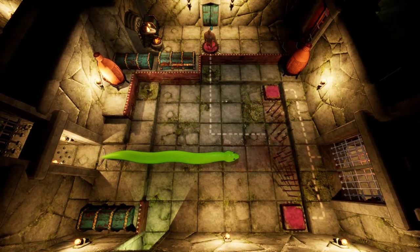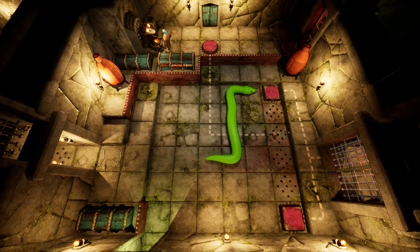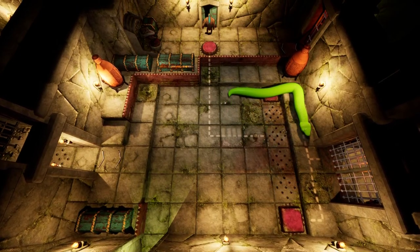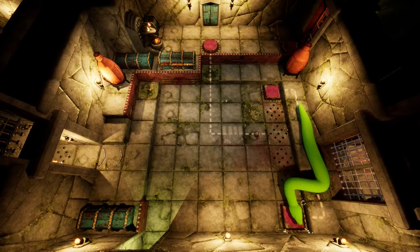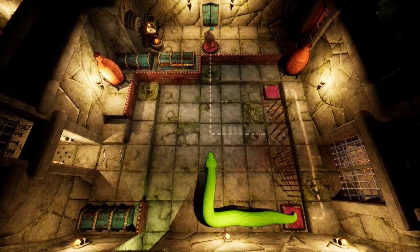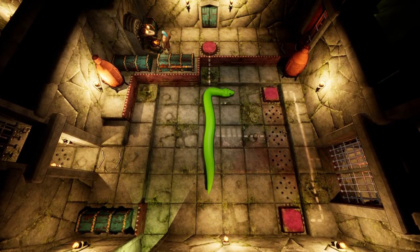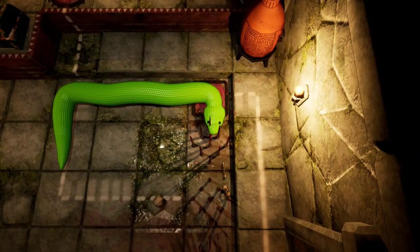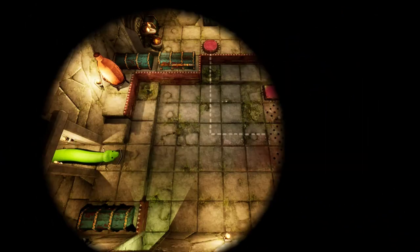I think this will be the last chamber for me. There's an edible rock — he's just there of course. That was a bad idea. Don't come out now. Dead snake. Well, that's Temple of Snick.